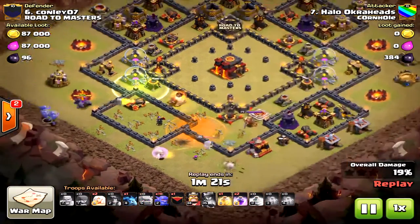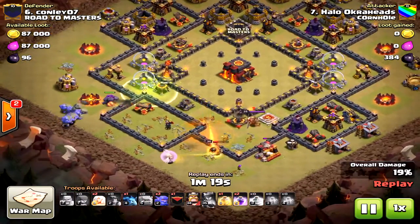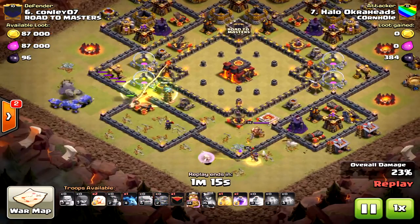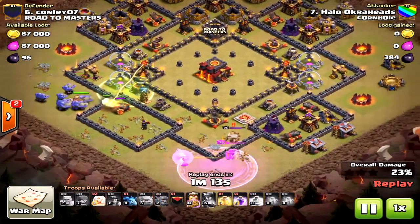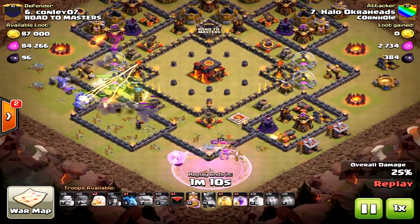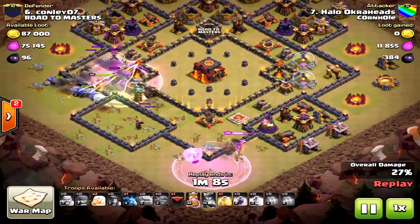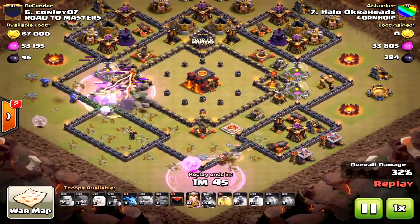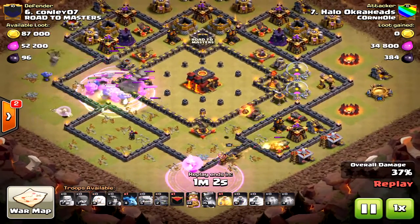Hopefully the bowlers will circle around the base and meet up with the queen to take out the final inferno tower on the opposite side. At the beginning things aren't going too bad — I almost lost my queen and had to drop her ability plus another rage. I was hoping to have two rages for my bowlers. I was also way late on the healers, which was a mistake.